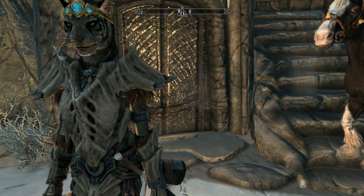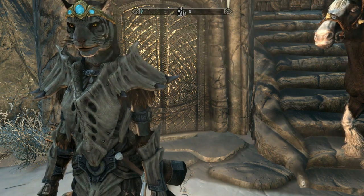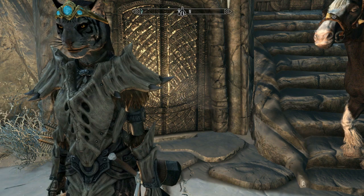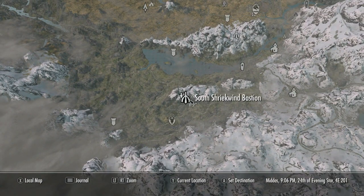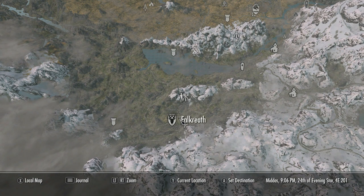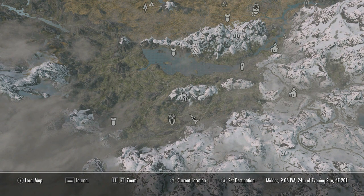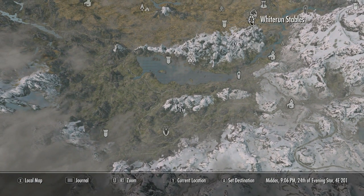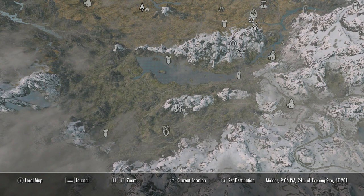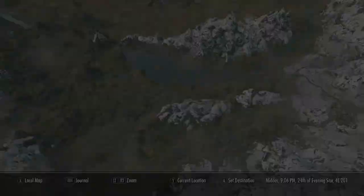The other location is in a boat — crazy stuff. All credit to the people that found these will be in the description. Let me show you the map coordinates. Shriek Wind Bastion is right above Falkreath, to the left of Helgen, on a little snowy mountaintop — you can't miss it. You can travel to Falkreath from Whiterun stables where there is a caravan, and then run straight up to Shriek Wind Bastion.